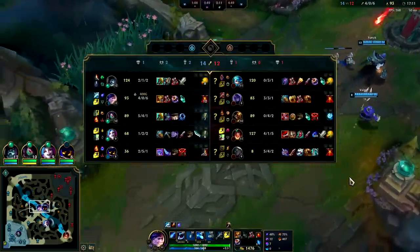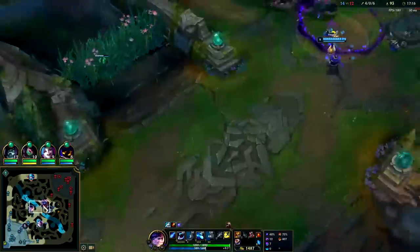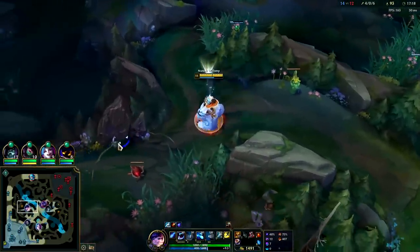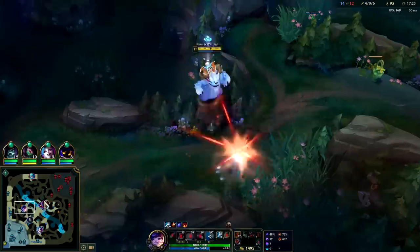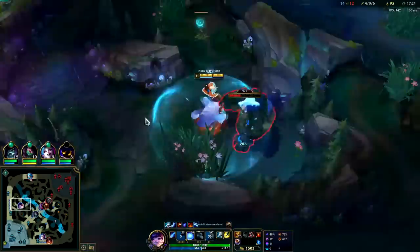Dragon Soul is our win condition. We need to just get fed up. If we're not ganking off a Scuttle, it's probably not worth ganking — teammates aren't applying the pressure we need to gank without Scuttles.